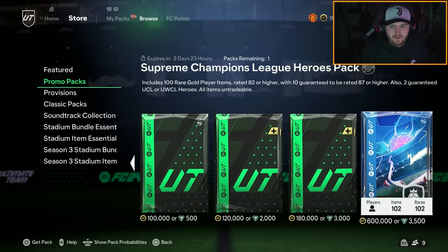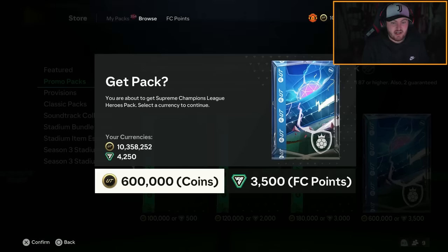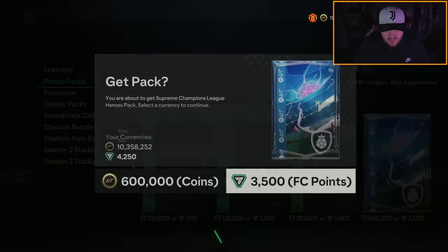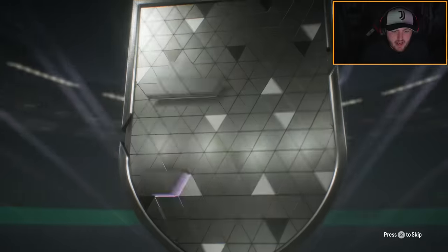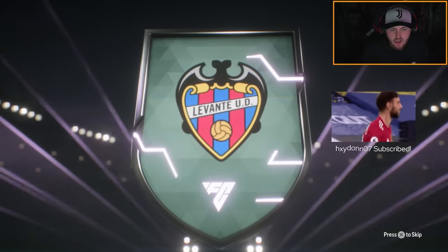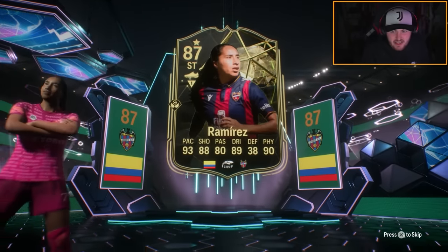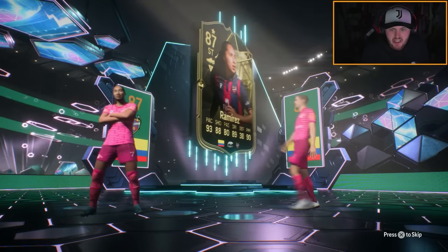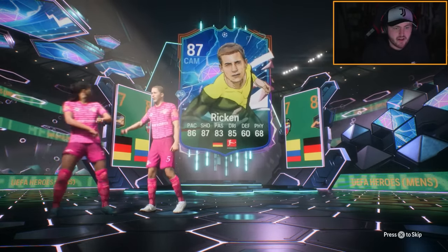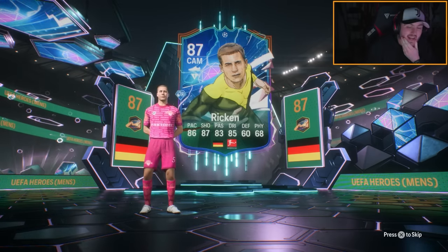Time for Supreme Champions League pack number two — the design is absolutely fantastic. Come on EA, can we get a decent UCL hero or two? We get the Asem Ramirez inform and a definite UCL hero walkout — who is it going to be? It's Ricken again.